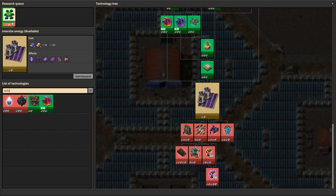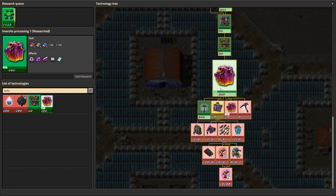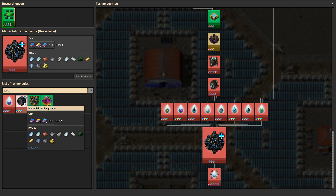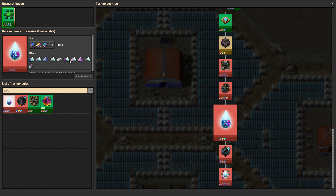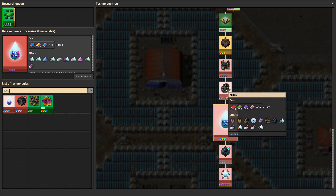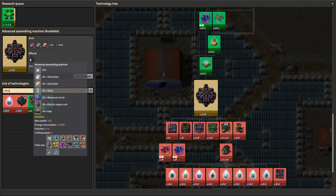It does feel a bit strange, doesn't it? Why am I getting this again? Or what am I going to use all of the tantalum for? It doesn't seem like there's anything we need tantalum for. I mean, we can make some tantalum here. But why would I — I have so much of it. I am very puzzled by what we need tantalum plates for.